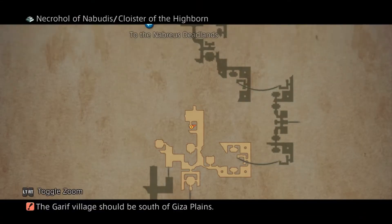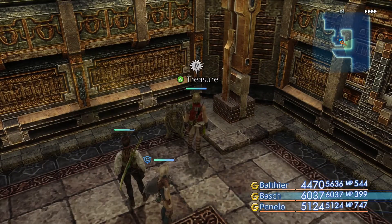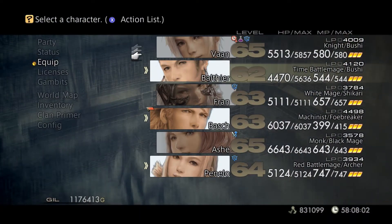The Cloister of the Highborn — I did all that zoning just to get this chest here. It has a 1% chance of spawning, but with a 100% chance of containing the Ensanguined Shield. That's how you get it.